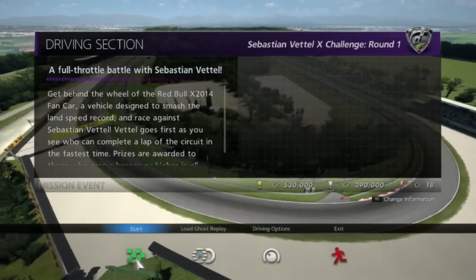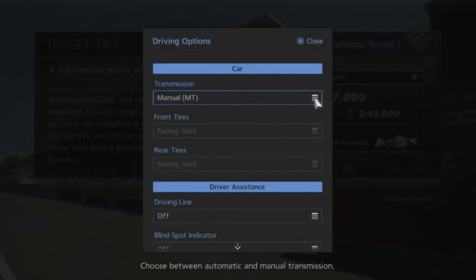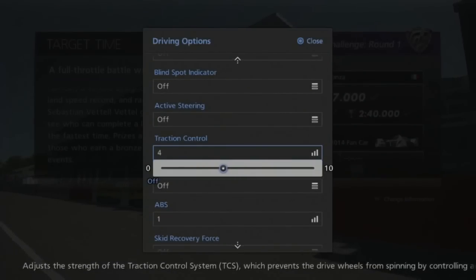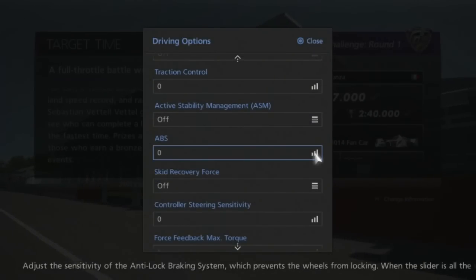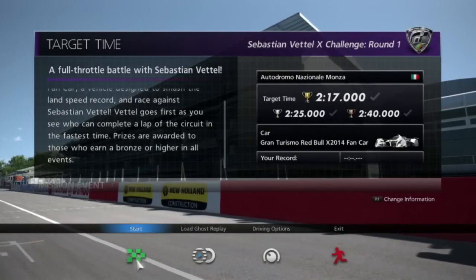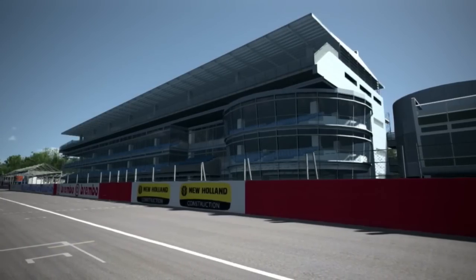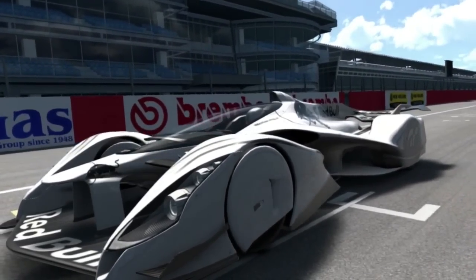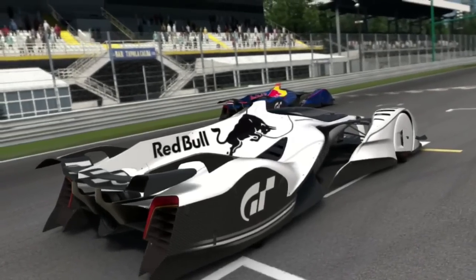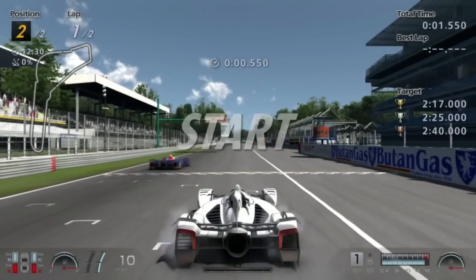You can tell he was going a lot faster in 1 minute 19, that's for damn sure. So here we go — it is time for the slightly less terrible version of the Red Bull X Challenge. Let's do it. Let's stop turning in too soon for this chicane and slam it into the wall. Let's do that right here, okay? Okay.